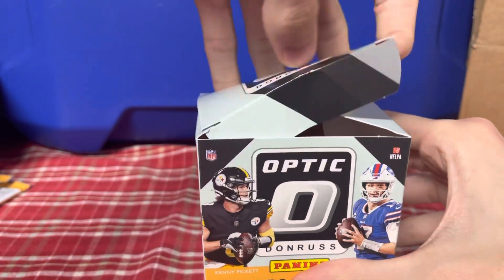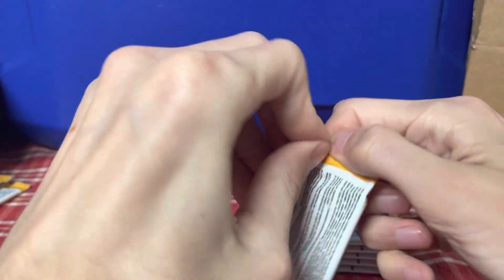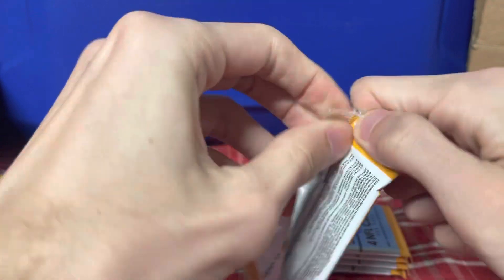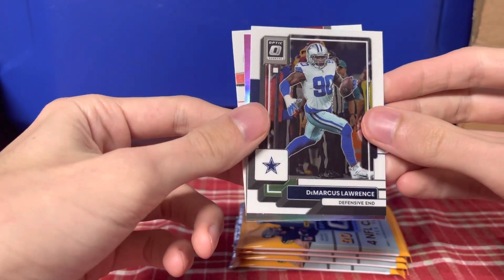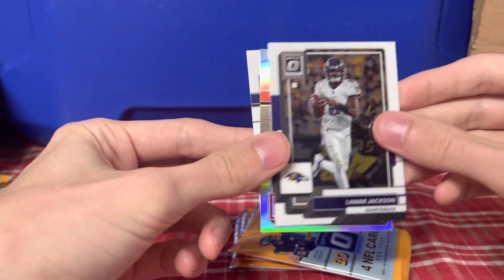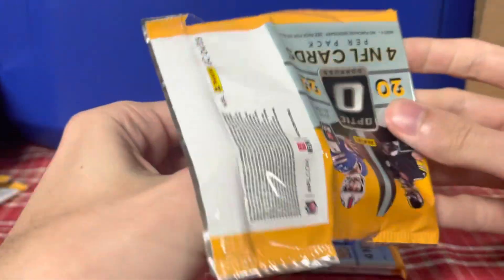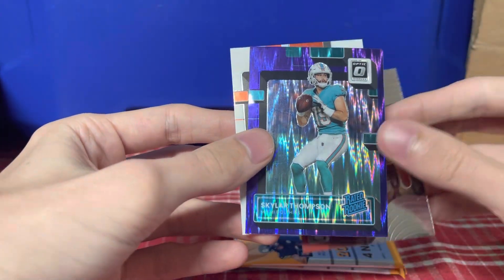We got an insert of Brock Purdy. No Pickett yet either. Tyler Lockett, Travis Kelce, Charles Cross, Calvin Austin the third. George Kittle, Demarcus Lawrence, Retro Series Shannon Sharp, Cade Otten. Michael Fitzpatrick, Lamar Jackson, David Bell on the hollow, Kenneth Walker — I wish those were switched. Najee Harris. Rising Suns Joey Bosa — it's a cool insert. Skylar Thompson on the purple. And then Martin Emerson.